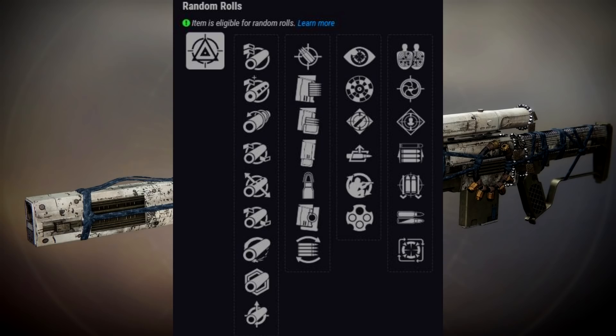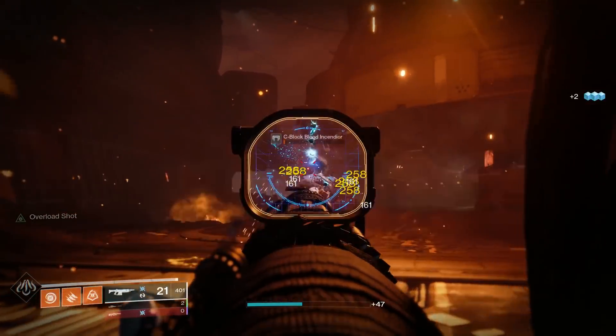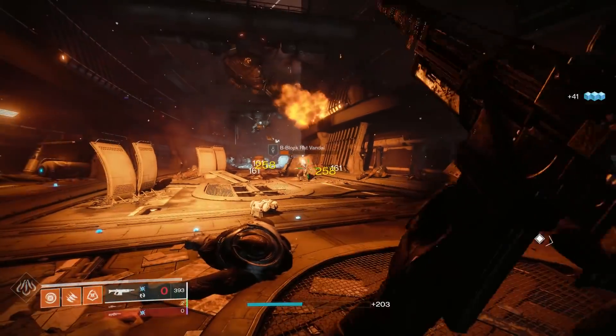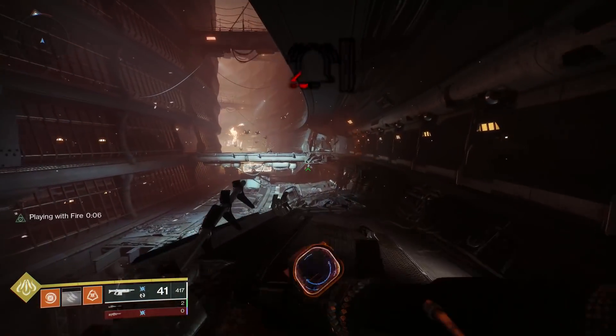PvE-wise, there's also some really interesting stuff. This is the second sniper rifle ever that can spawn with the Firing Line perk — this weapon deals increased precision damage when near two or more allies, which in a damage output scenario is fantastic. However, unlike the Soul Survivor, which is the other sniper that can get that in the energy slot and can get Firing Line plus Triple Tap or Fourth Times the Charm, this can't — it just gets Firing Line. You can get Appended Mag and Extended Mag, which is great, but it's not the full wombo combo. PvP-wise though, that No Distractions plus Snapshot roll is probably worth going for.